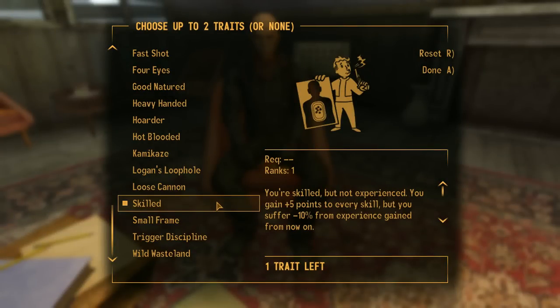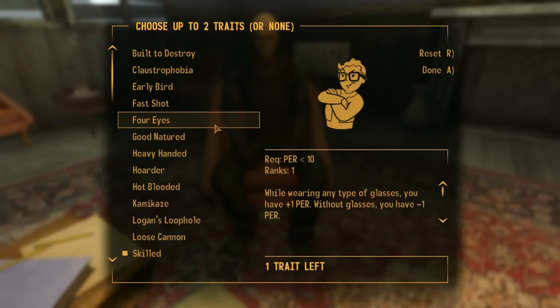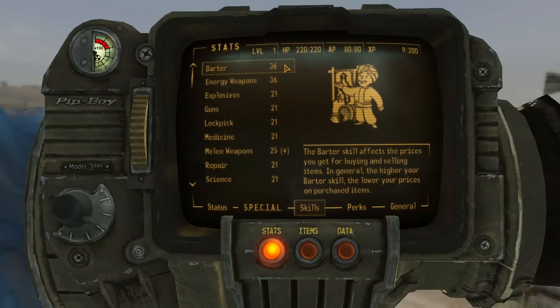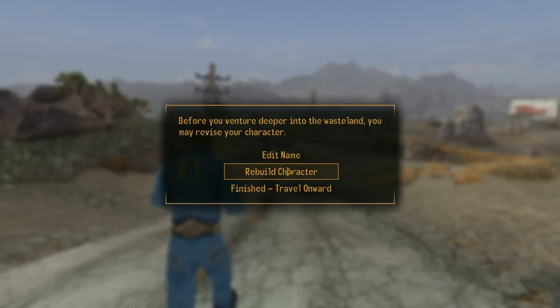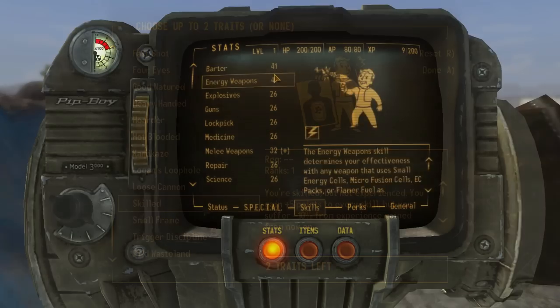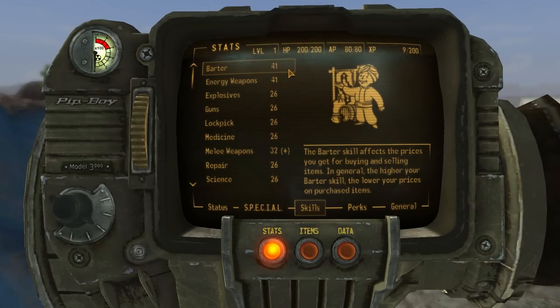When creating your character at the beginning of the game, select the skill trait together with whatever other trait you want. This will give you plus 5 points to all your skills. Then start walking away from Goodsprings until you get the pop-up to revise your character and click rebuild. When rebuilding, pick the skill trait again. This will add 10 points to every skill.